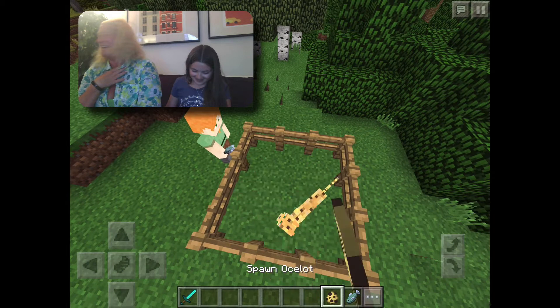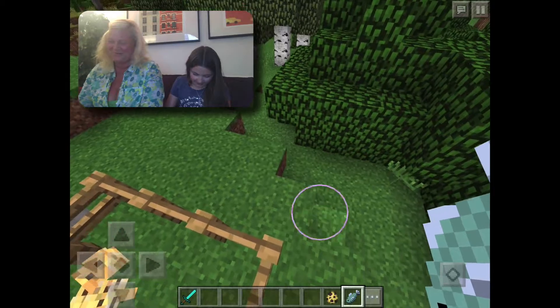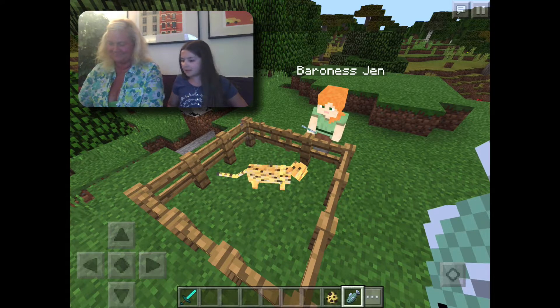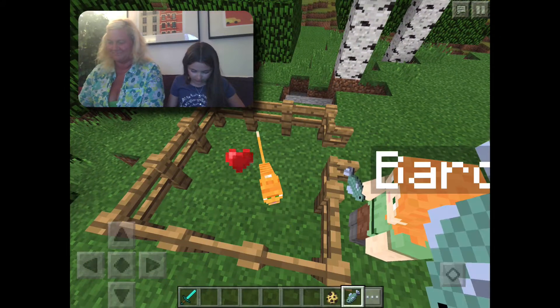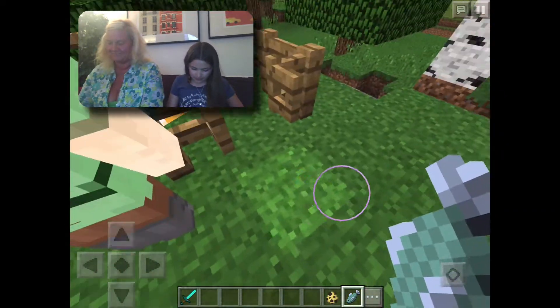I think I killed that. So Jen, would you like to tame this cat? I kind of feel like grandma playing this. Would you like to tame this? Tap 'tame' — a lot, yes! Tap 'tame' a lot. Aww, that's a cute cat! It's a Garfield. Okay, so now get in the pen — look, I made a little gate right there. How do I get in? Whoop, look — wee!